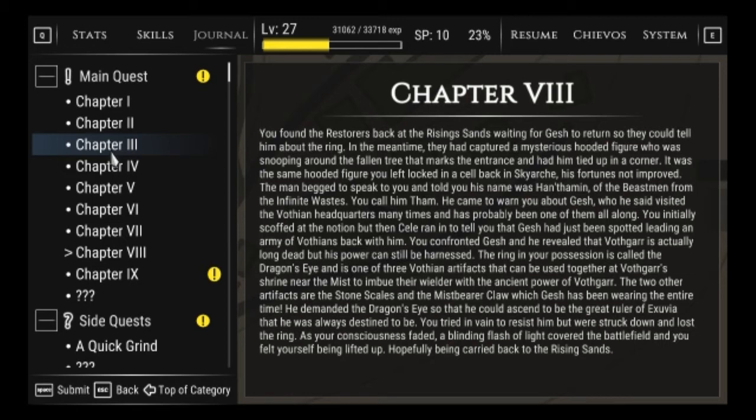He came to warn you about Gesh, who he said visited the Vothian headquarters many times and has probably been one of them all along. You initially scoffed at the notion, but then Cel ran into you to tell you that Gesh had just been spotted leading an army of Vothians. You confronted Gesh and he revealed that Vothgar is actually long dead, but his power can still be harnessed. The ring in your possession is called the Dragon's Eye, one of three Vothian artifacts that can be used together at Vothgar's shrine near the mist to imbue the wielder with the ancient power of Vothgar. The two other artifacts are the Stone Scales and the Mist Bearer Claw, which Gesh has been wearing the entire time.